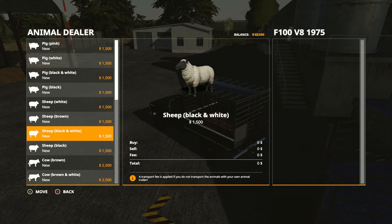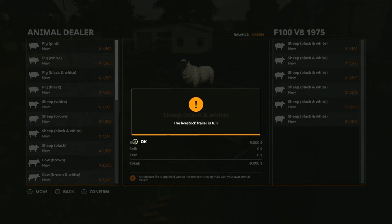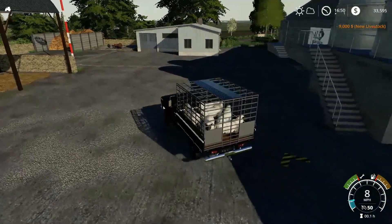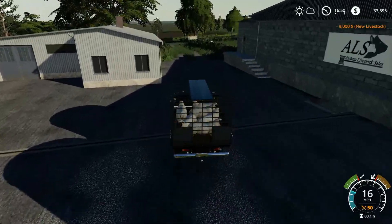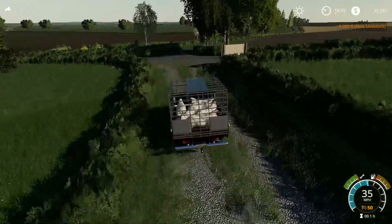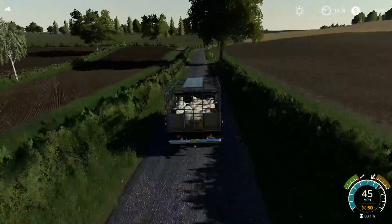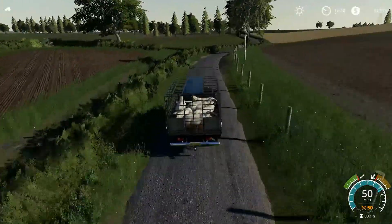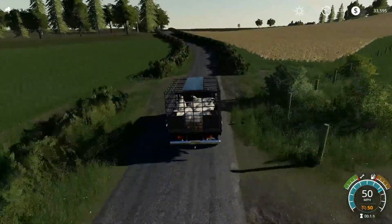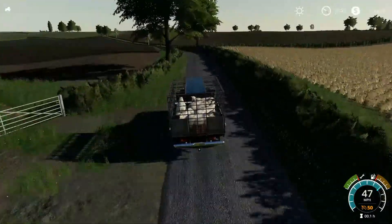I'm going to go with black and white sheep because I don't think I've ever done black and white. This truck only holds six, so maybe I'll start off with 12 and make two trips. I feel like 12 is a good starting point. Eventually I'll probably do about 12 cows as well, since that's what that area over there at the animal dealer holds.